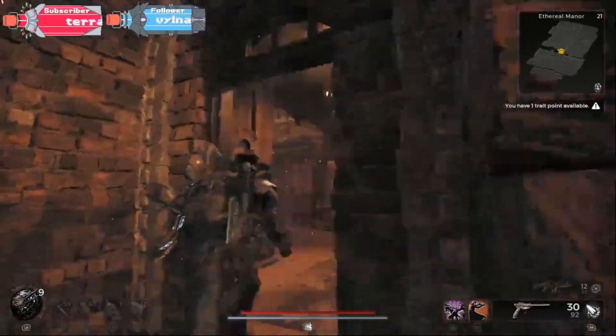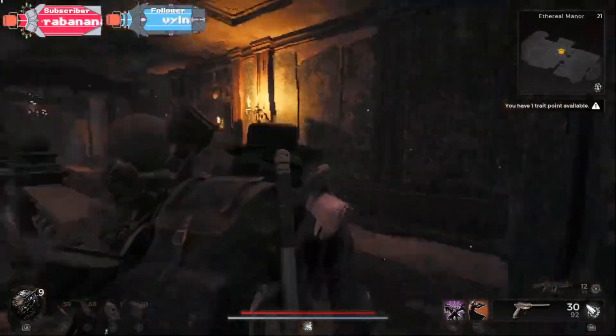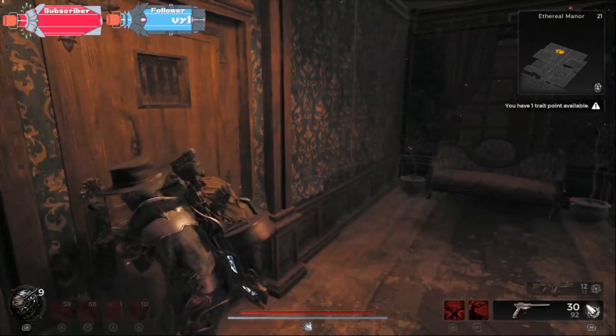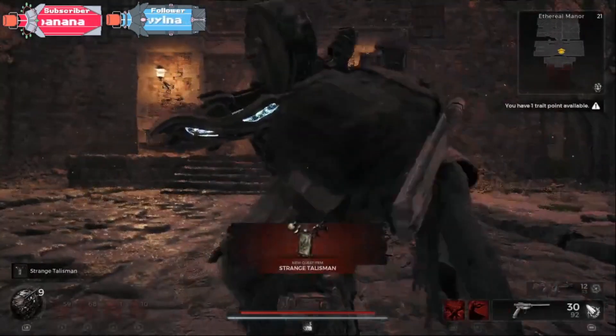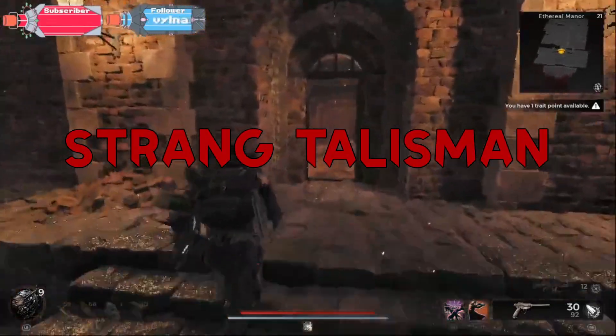Right now for me the item spawned upstairs, so if you go upstairs there should be three rooms — two rooms on the right and one room to the left. What I usually do is go to the left room, and you should see a red item shining in there. Go and pick it up and you should receive the Strange Talisman.